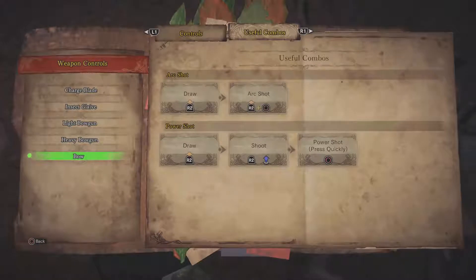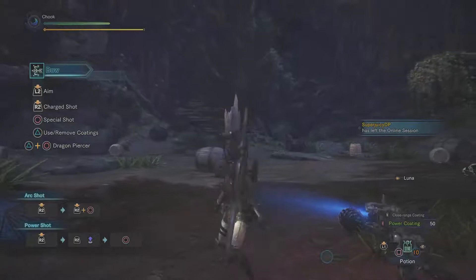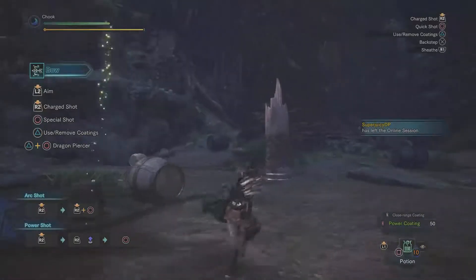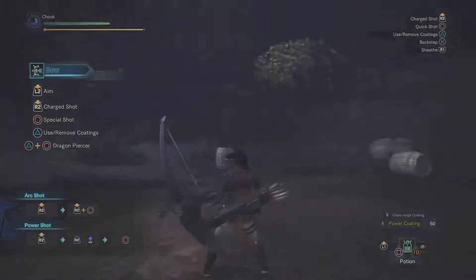Useful combos. The gunner weapons are pretty straightforward — you can't do too much with a shooting weapon. You hold down left trigger to aim, hold right trigger to draw, then let go to shoot. You can do an arc shot instead, or after a normal shot you can press circle to do a power shot quickly. The bow isn't a super long range or super close range weapon — it's more of a medium range weapon.